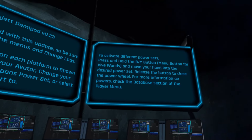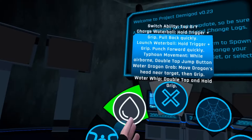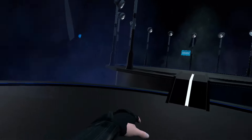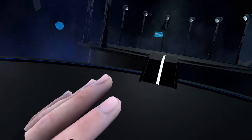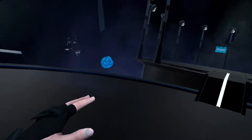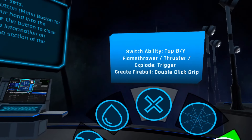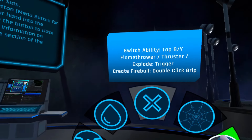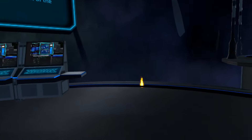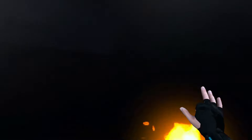To activate different power sets, press and hold the B and Y button. What is this? Charge water ball. Is it different for each hand? That is so cool. Is there fire? Yes, there is. Flamethrower. I can switch between flamethrower and thruster. Explode with trigger. Generate fireball — double click grip. Oh, that's thruster.